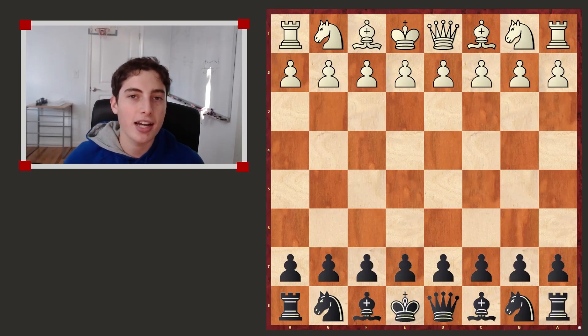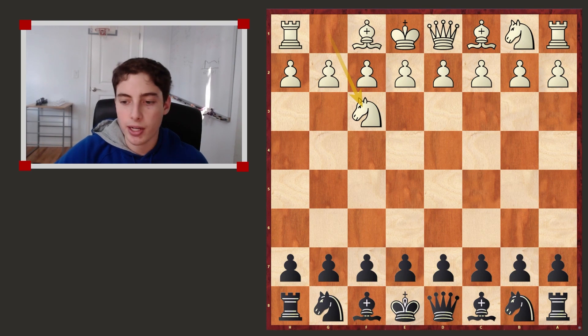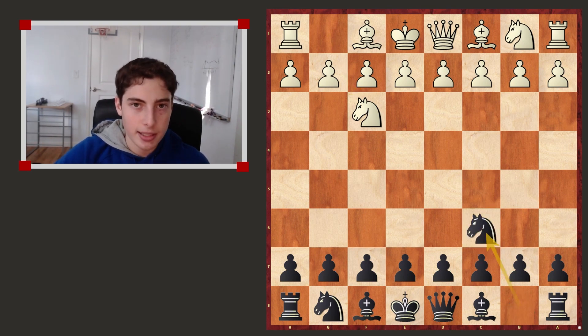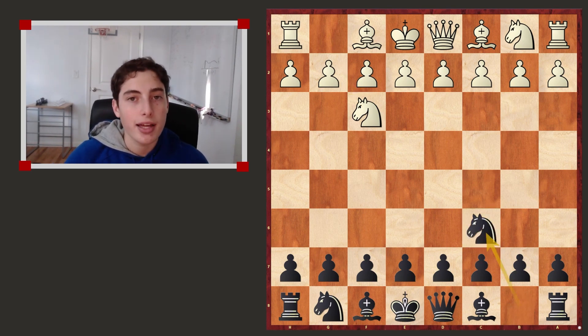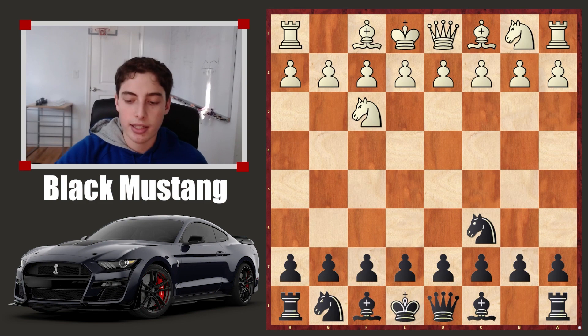Hey guys, today I have another opening guide for you. We're going to be looking at the defense, which is knight f3 and now knight to c6. And this goes by the name the Black Mustang. We'll be diving into all of the main ideas and main lines that you should be familiar with if you're going to play this line.